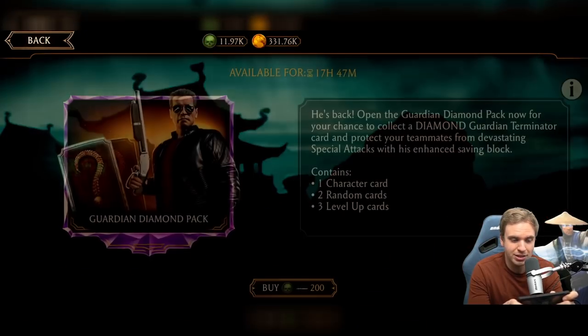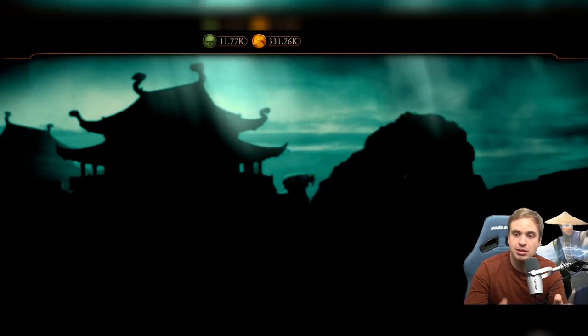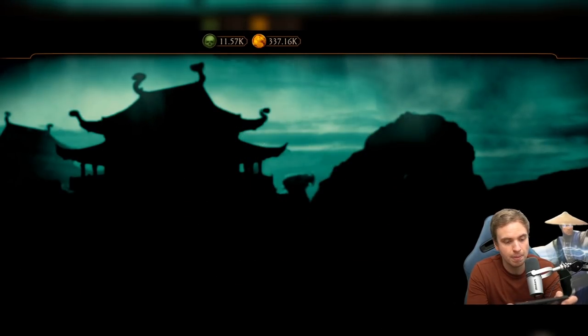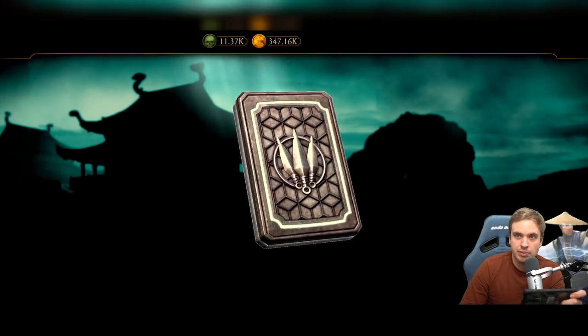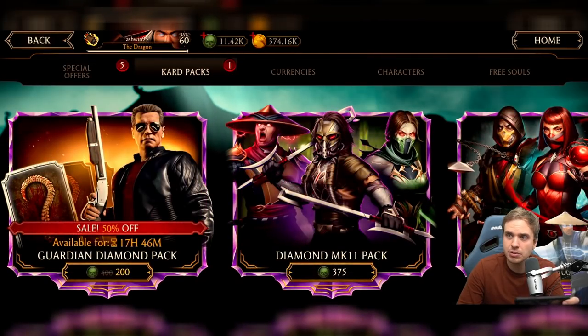We're getting some souls back. This opening is going to take a while. I kind of missed the Guardian pack — that one was only 20 and it was a little bit more expensive. But seriously, this is good for people. If you saved enough souls for this pack, it's going to do good things for your account. Circle of Shadow Kunlau — I'll take that one, very nice diamond. Let's see if we can get Guardian Terminator. I've opened a few packs today and I'm yet to get a single Guardian Terminator, but I got some good diamonds.